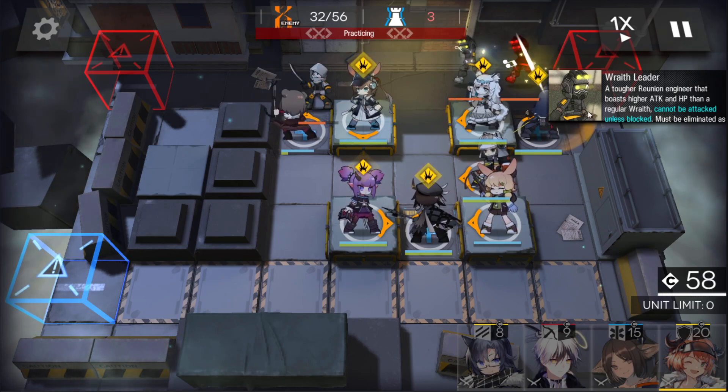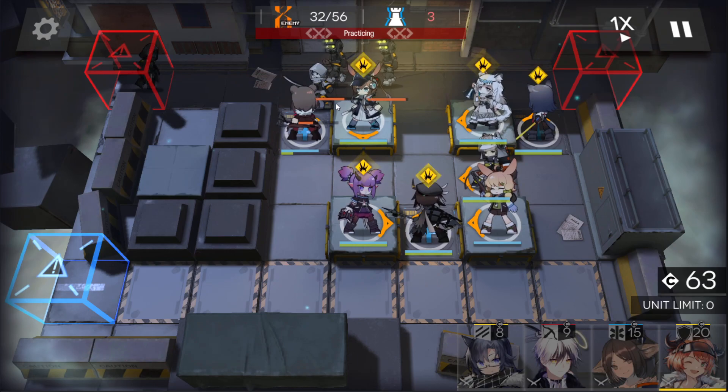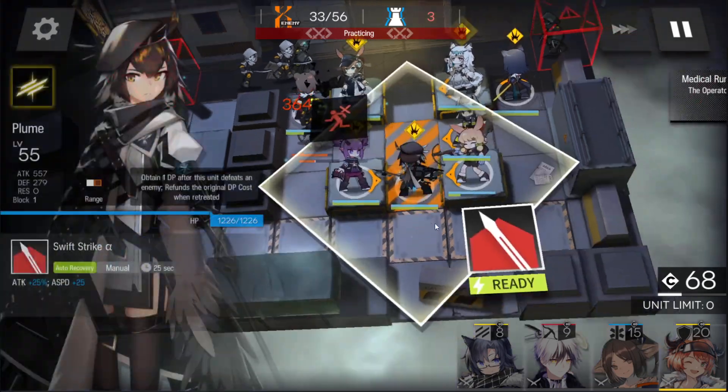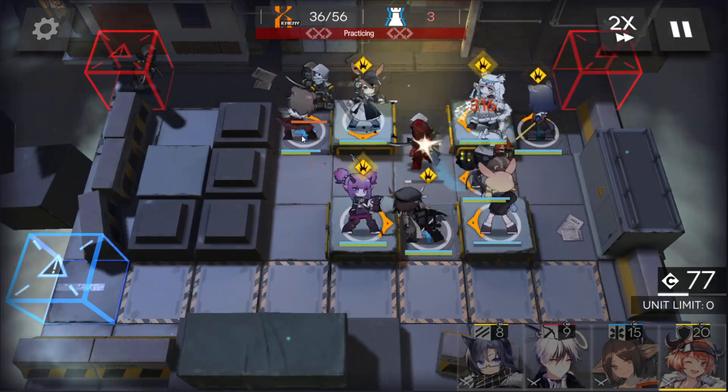Now these are the enemies that go through your units — they have high HP and they can't be blocked. I'll speed it up: as you can see they take damage, Shaw pushes them back, and that's how they die.